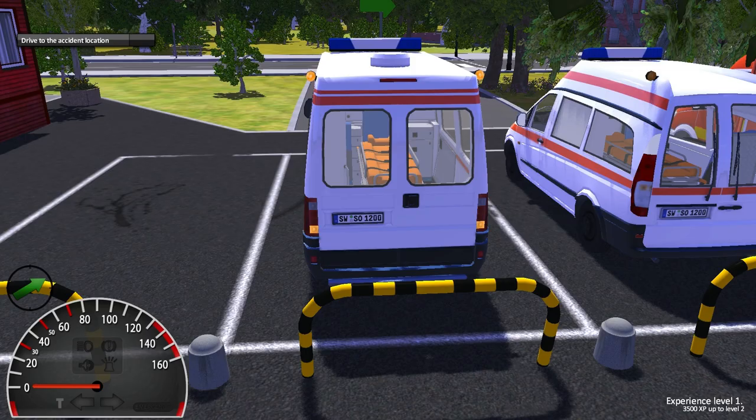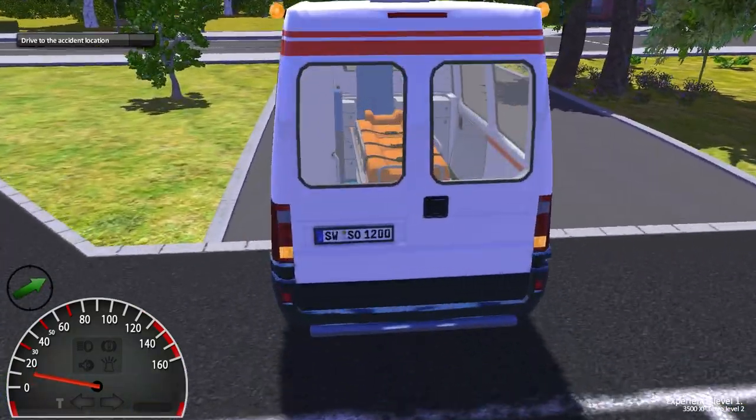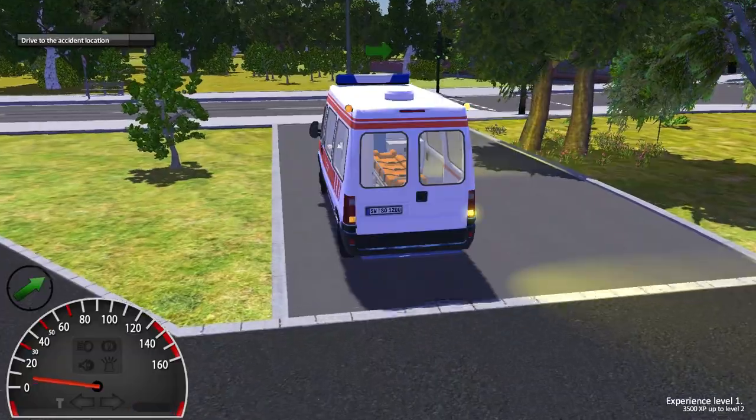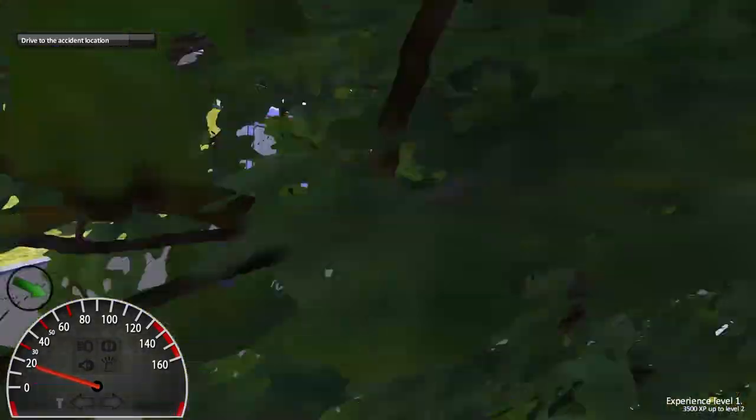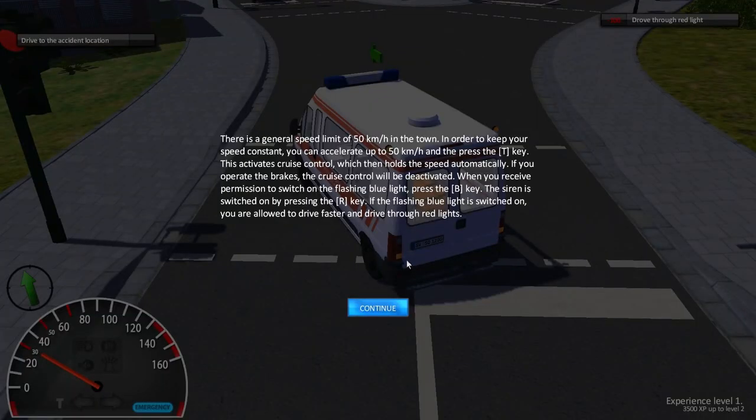Drive your vehicle to the destination. It's third-person driving. There is a general speed limit of 50 in the town. You can accelerate up to 50 and then push T — this activates cruise control. If you operate the brakes, cruise control will turn off. When you receive permission to switch on the blue lights, press B. The siren is R. This is getting complicated.